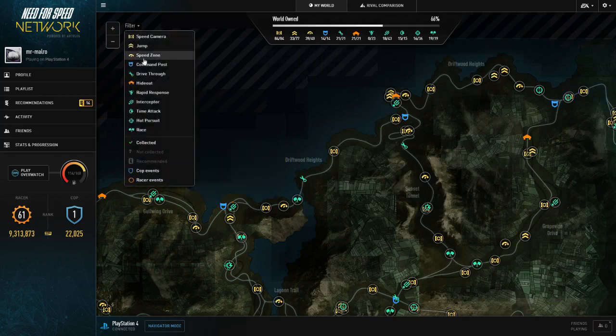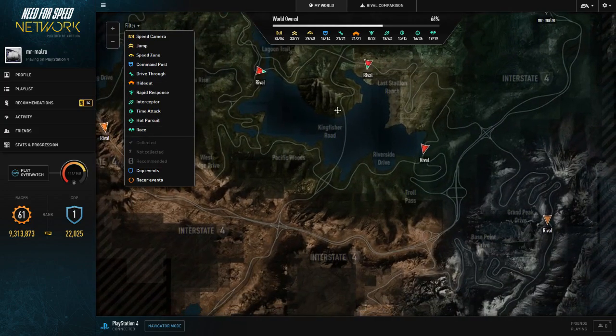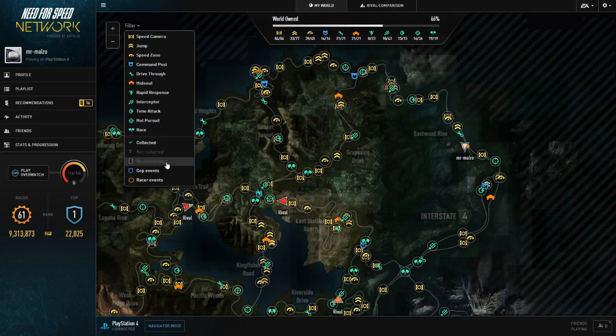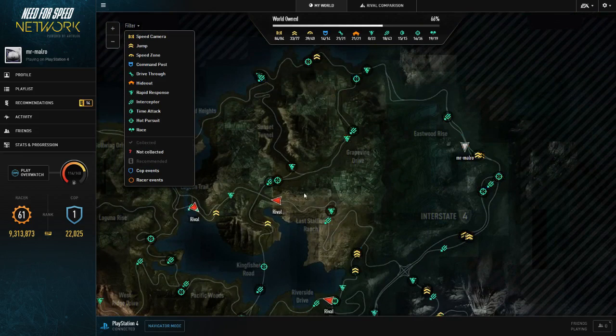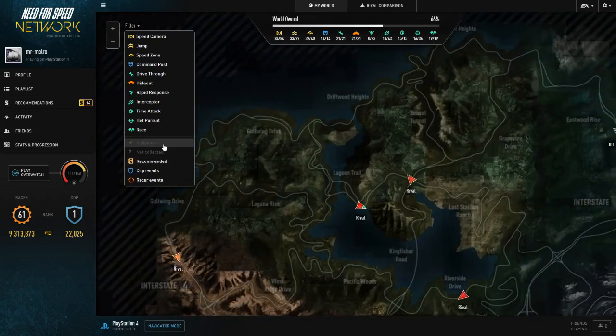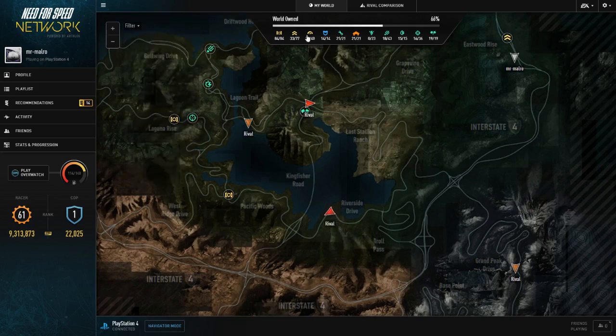There are filters on the map that help you find things you haven't done. I can click to only show things I haven't completed — I've completed everything but not collected some. Most of the remaining stuff is going to be the cop career. You can show only Auto-log recommends, disable cop events, or show only specific event types.